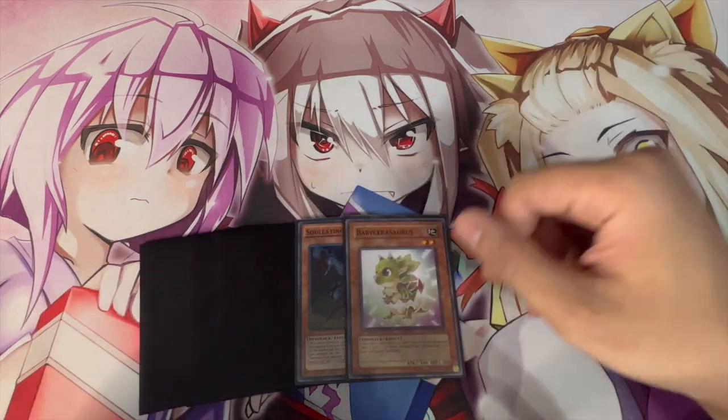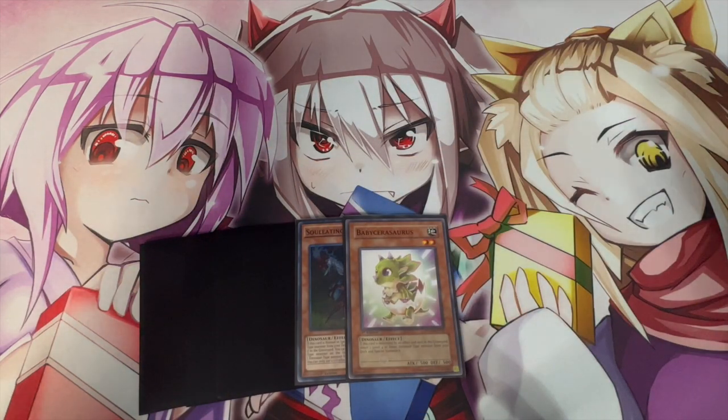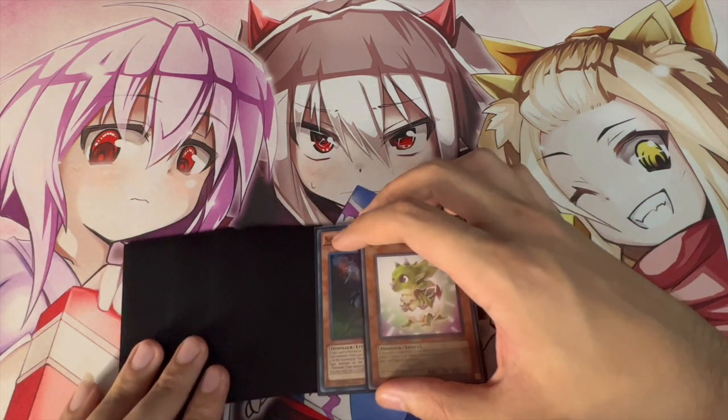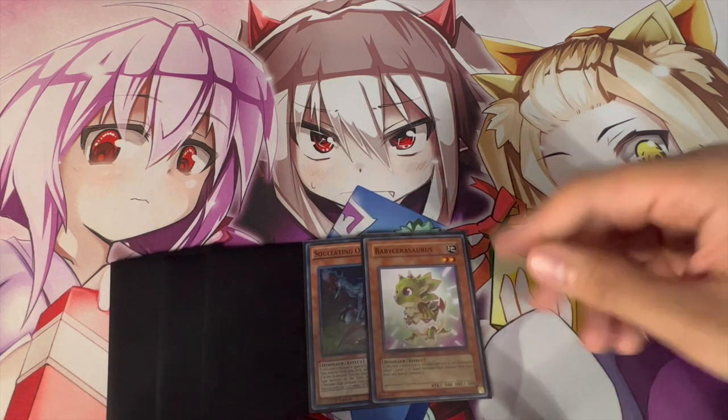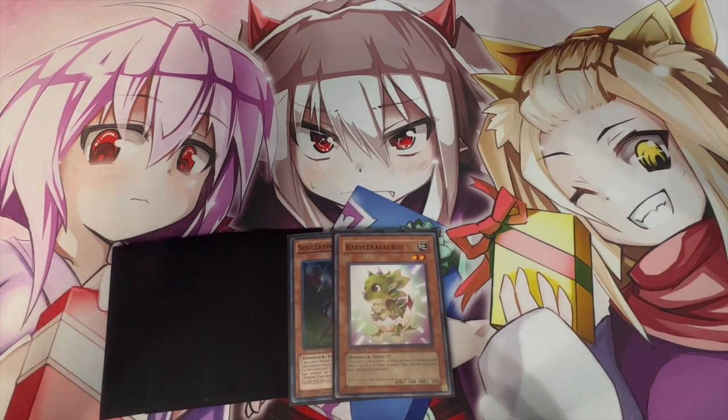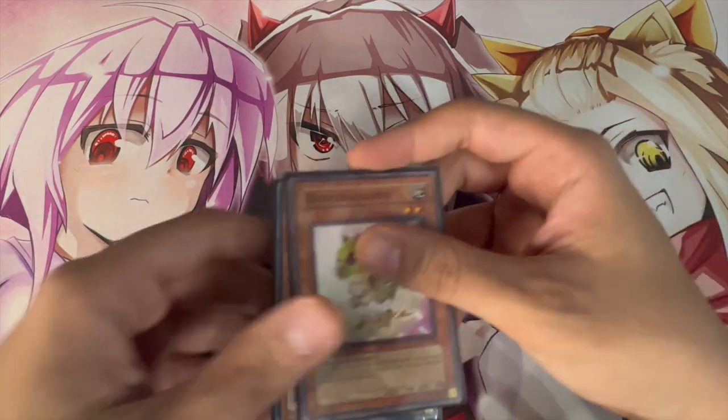We're starting off with five cards of course, and this is a go-second blind deck, so keep that in mind. However, there are going to be times where you're forced to go first because your opponent thinks if Dino goes first they can't play. Wrong. This deck is insane — I'm going to be showing you guys this combo that you need to know for when you're forced to go first, so you can actually continue to play and win games.